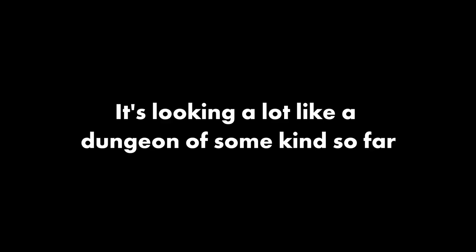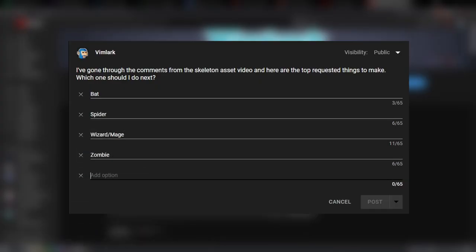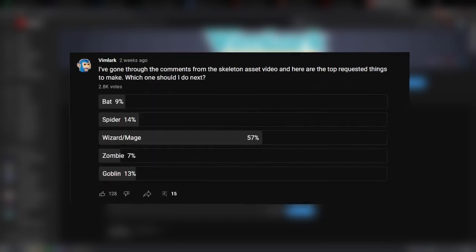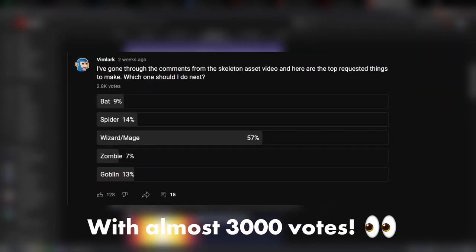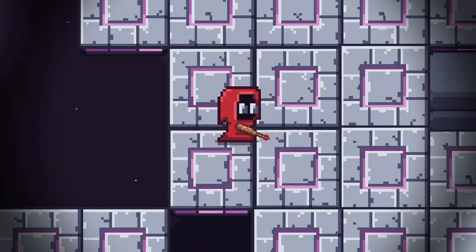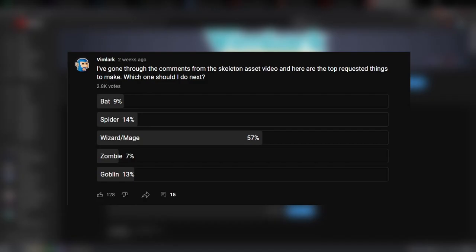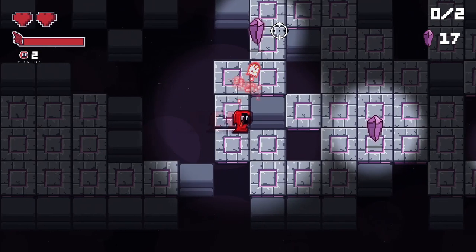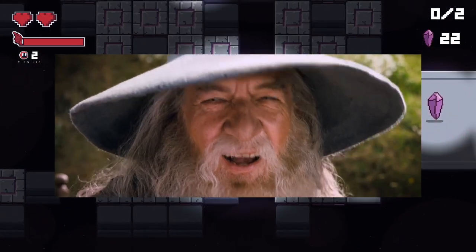There were several other suggestions that were really close in number of comments, so to be diplomatic about it I put it to a vote in the YouTube community tab and wizard slash mage won by a large margin. I did see a few comments of people saying not to pick that because I've already made a mage character for my game Tread Carefully, and they'd rather see me do something different. But with over 50% of the vote I can't just not do it, so instead of going for a hooded mage like I've done before, let's switch it up and make a wizard with a mighty beard instead.